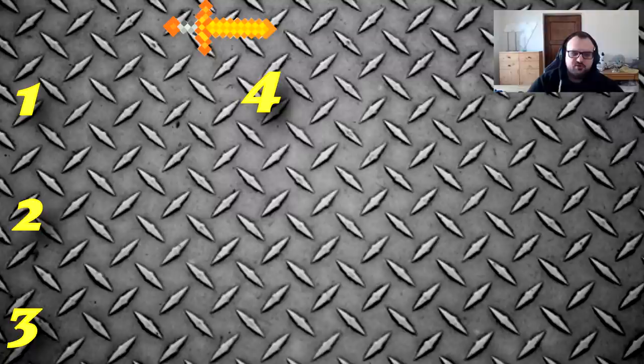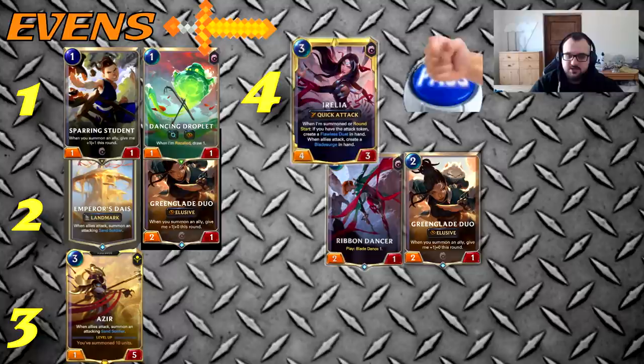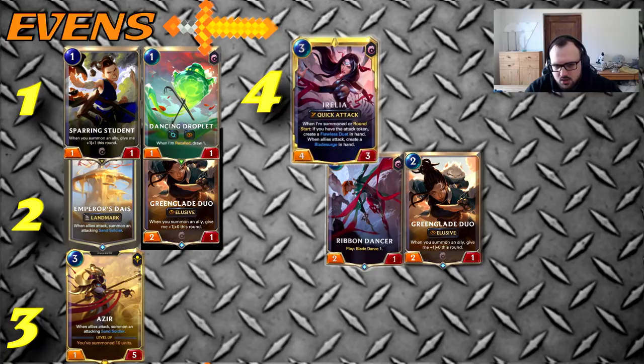Turn four is usually pass, Duo, or Diaz — Irelia very rarely depending on your hand. If you have only units in hand you can just play them out. On even attack token, turn one you never play Dune Keeper; you always go Student, Droplet, or Duo on turn two. Turn three Azir, turn four Irelia, Duo plus Ribbon, or pass again depending on what they're doing. Always avoid damaging your Azir in this matchup — they struggle removing Azir and need to damage it to remove it efficiently, so never attack with Azir even if the opponent has a unit with one attack.